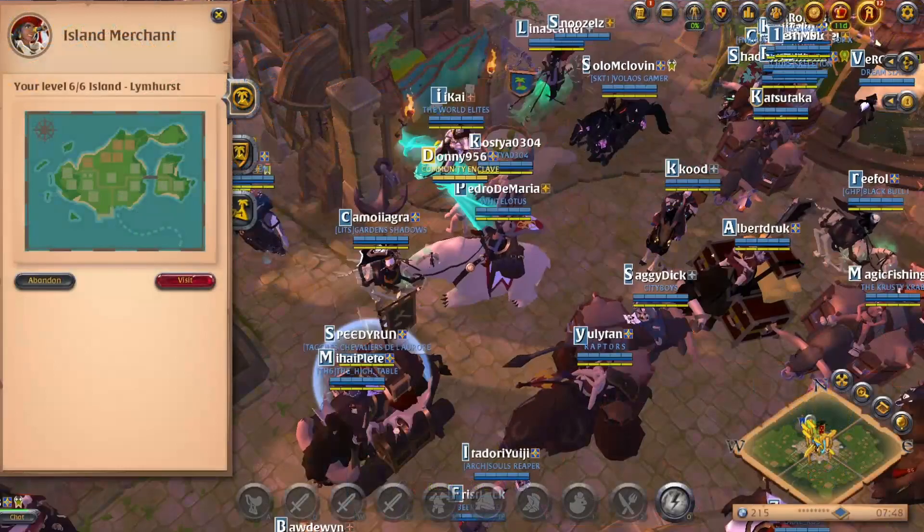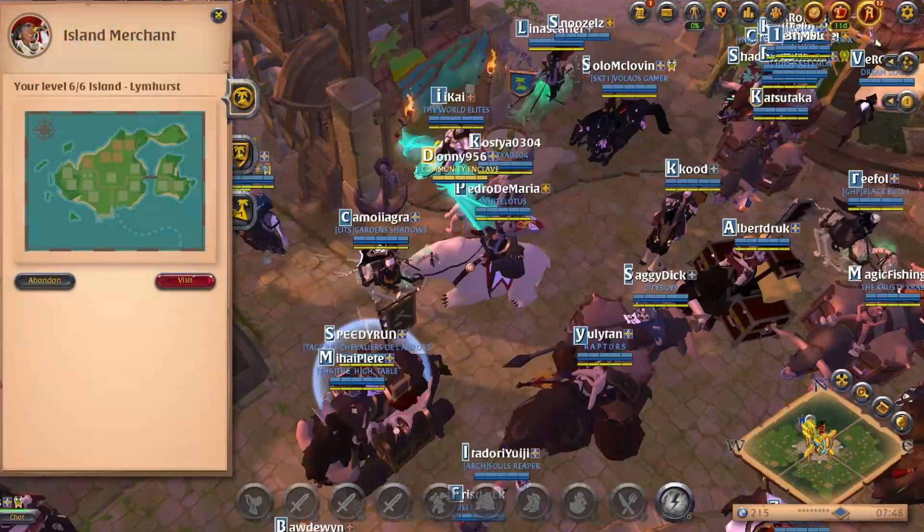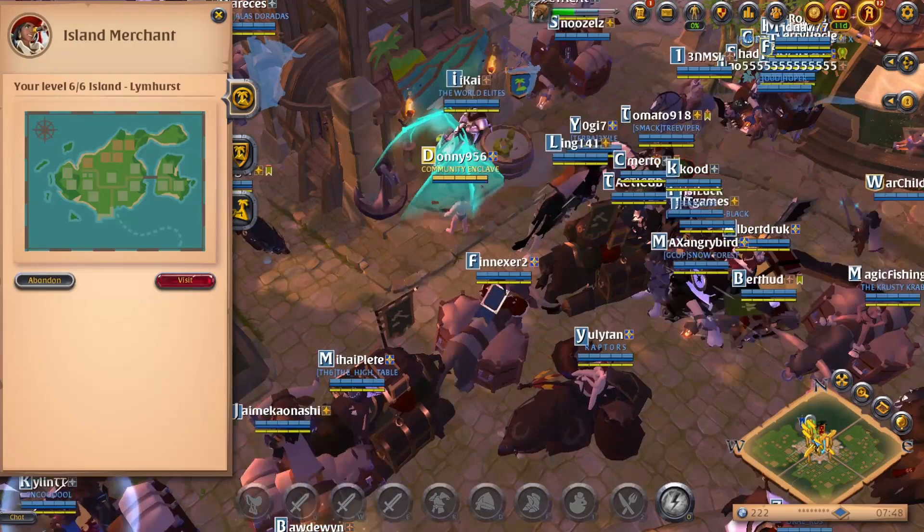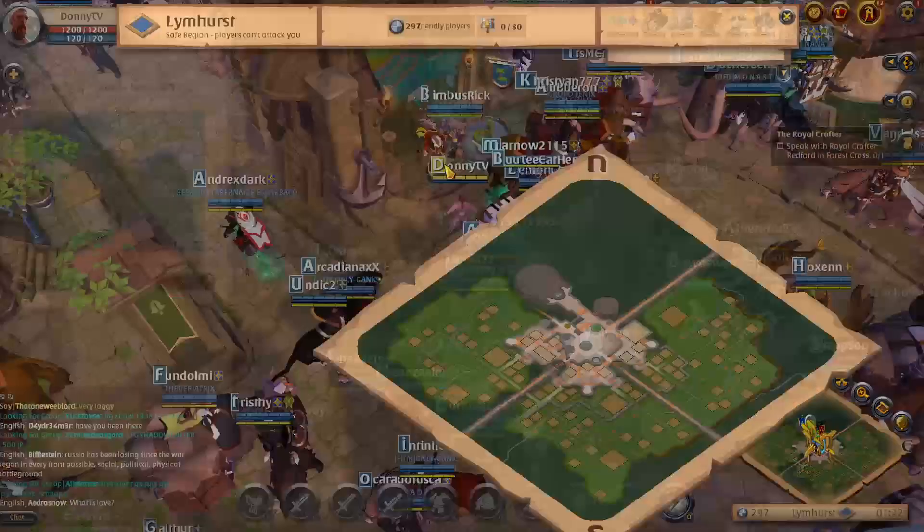The good news is if you change your mind and wish your island was at a different city, you can demolish all your buildings and collect about 80% of your resources. You will then abandon your island at the island merchant. You won't need to fully upgrade your island at the new location — you will only need to repurchase the entry.